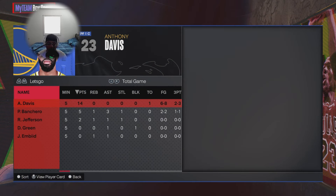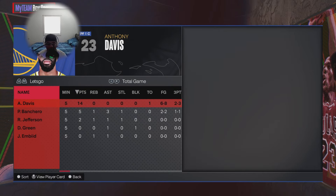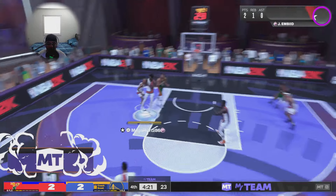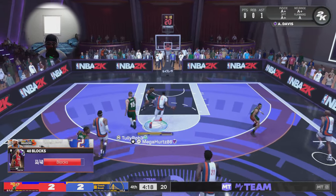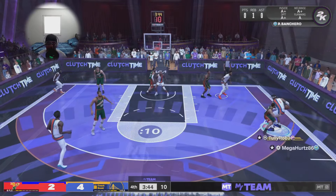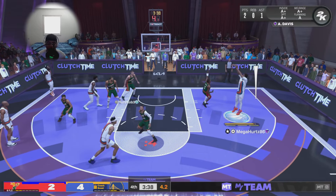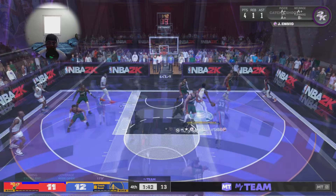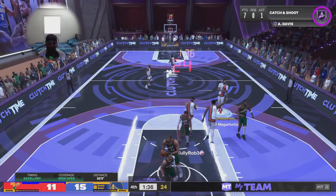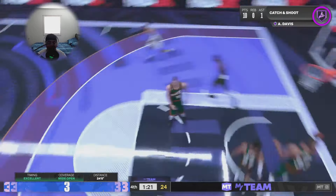AD ends up finishing with 14 points, six for eight from the field, and two for three from three-point range. I've got some more highlights — here's another game: AD with a block, spinning back for a nice layup. We run another play — AD pull-up from mid-range, bang. That mid-range jumper is nasty on this card. Don't leave him open in the corner — Hall of Fame Corner Specialist and Catch and Shoot being activated. His pull-up game is crazy.